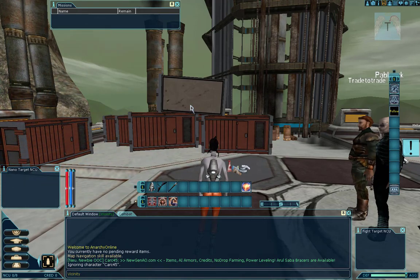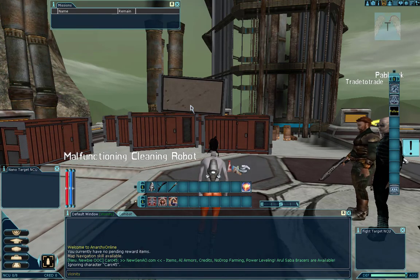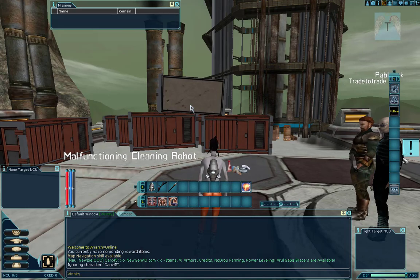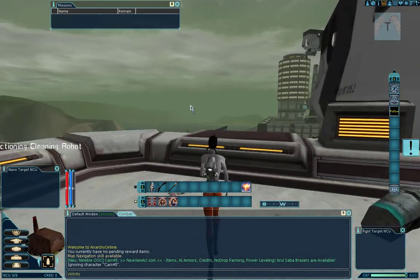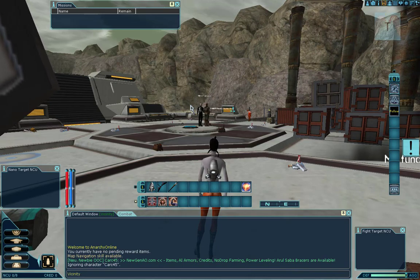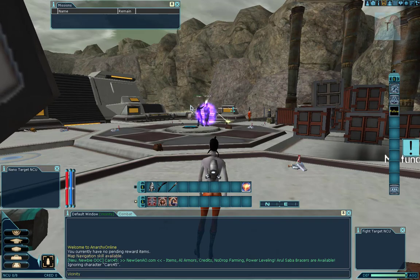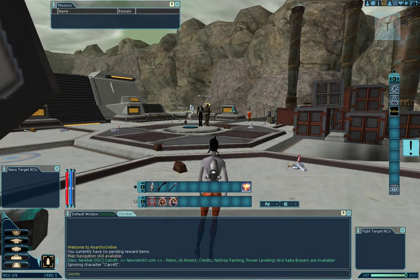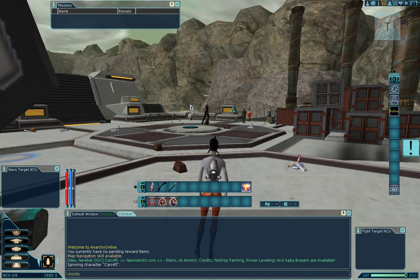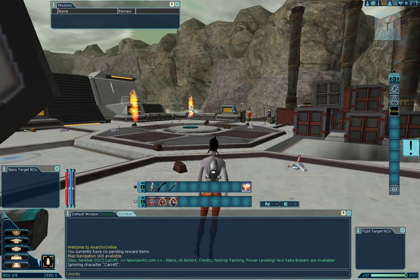In previous videos we covered how to install the game, how to create a character, and how to set up your UI. Today we're going to start going through the Arete Landing tutorial. If anyone is curious about the previous tutorial, I'll put a link in the video - it was something called the ICC Shuttle Port or ICC Island, which many older players really enjoyed. We're not sure why they changed it, but you can at least see what it entailed.